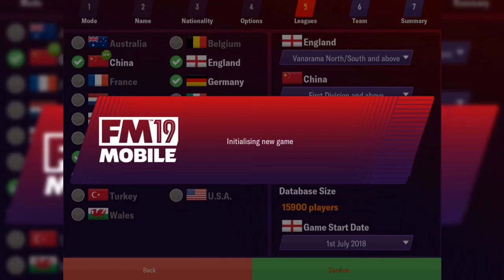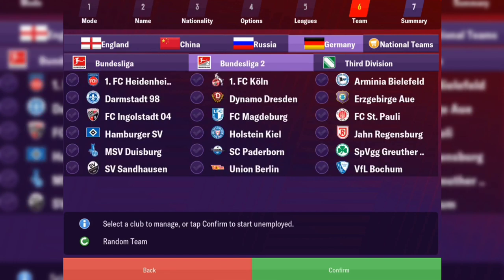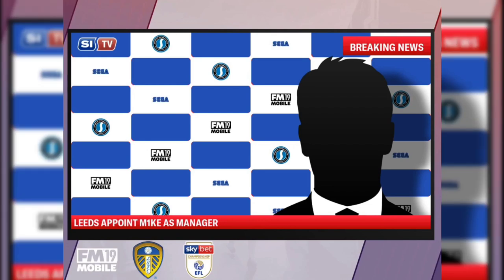We're going to start on the England start date and take over the mighty Leeds United. In the comments section down below, let me know what your first save on Football Manager 2019 Mobile is going to be. The reason I chose Germany as an additional loaded league is because it looks so pretty from day one without uploading any packages, face packs or team packs — you've got your badges and your players' faces, all that good stuff. We're headed into the Championship and over to Leeds United.